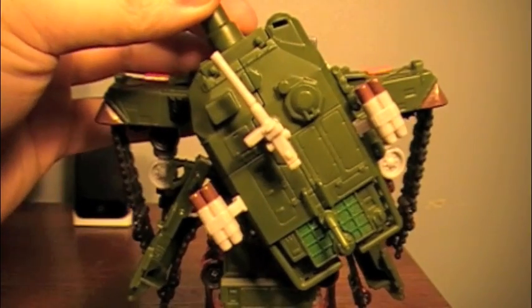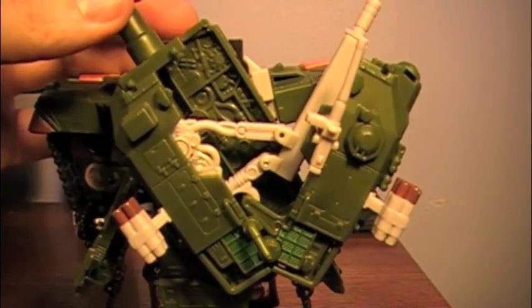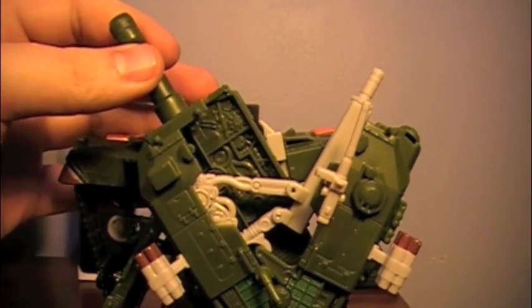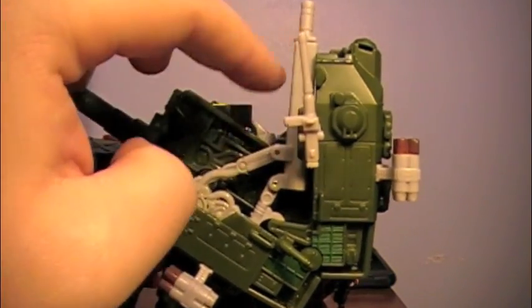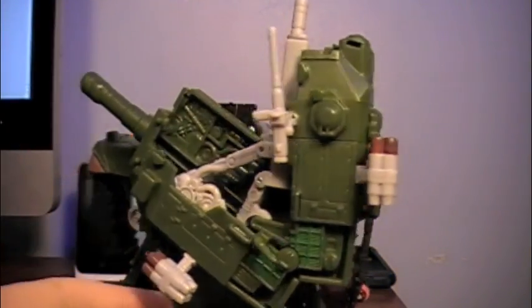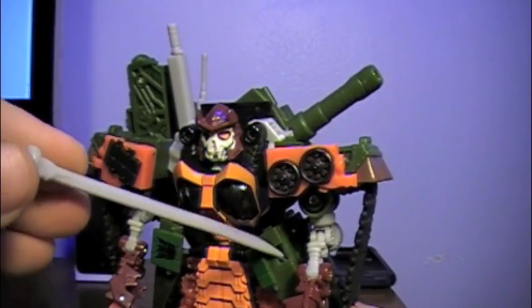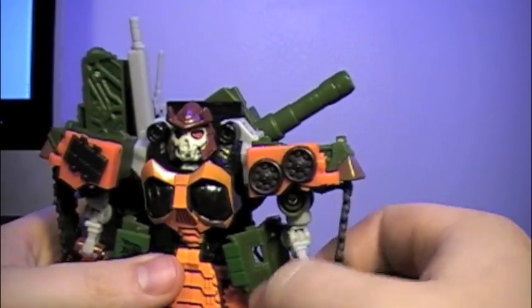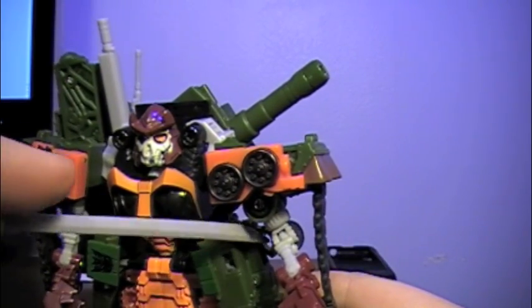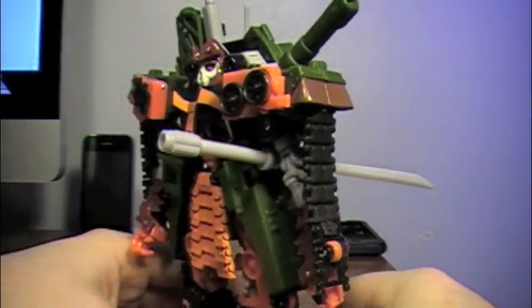Going around to the back, take this section, fold it out, and reveal his second blade, which is really neatly stored right there. I like to tilt it like this so it's facing more up. Take his main katana and put it into his sheath right there. And there you have Bludgeon in robot mode, which is a very nice representation of the character Bludgeon from the comics, giving him more of a movie feel.